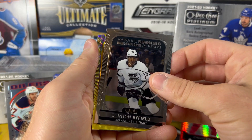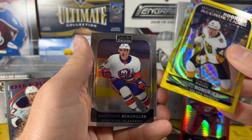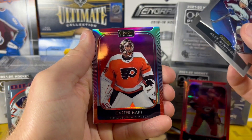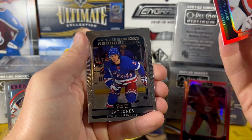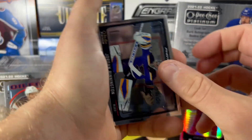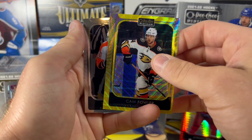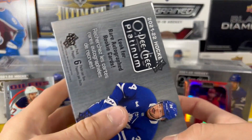Byfield Marquee Rookie — good rookie to get there. Jonas Ronberg Marquee Rookie Neon Yellow. Alex Newhook Sweet Selections. Carter Hart Sunset. And Zach Jones Marquee Rookie. Start off with a Photo Driven here — Jordan Bennington. Joey Keene Marquee Rookie. Cam Fowler Neon Yellow. Next blaster.